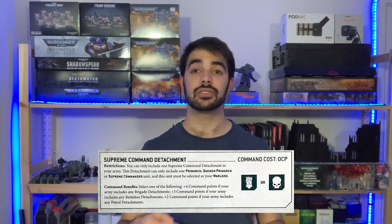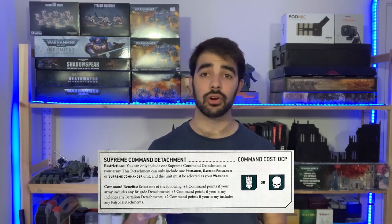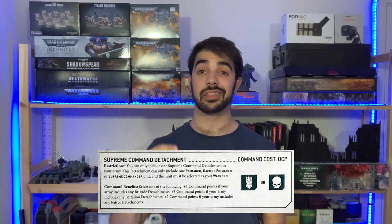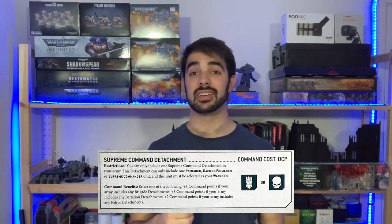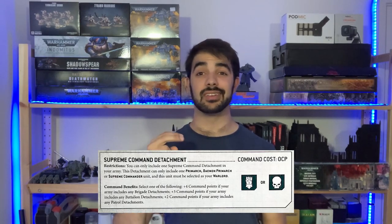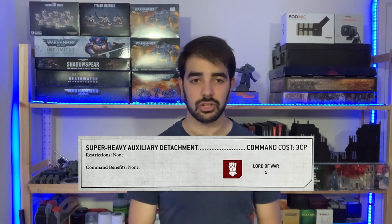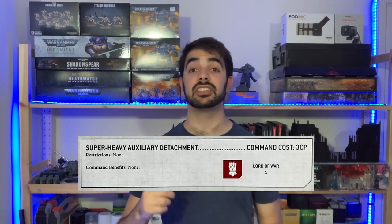The Supreme Command detachment has a command cost of zero command points and a unique command benefit: you choose one of the following — four additional command points if your army contains any Brigades, three additional command points if it contains any Battalions, or two additional command points if it contains any Patrol detachments. So you can take a Patrol, Battalion, or Brigade alongside a Supreme Command detachment and spend zero command points across both of those detachments.